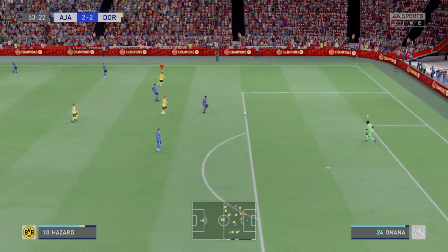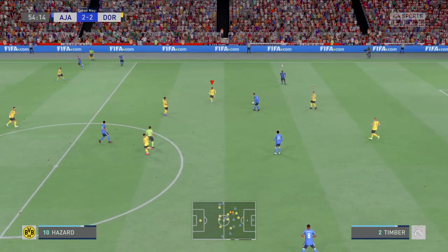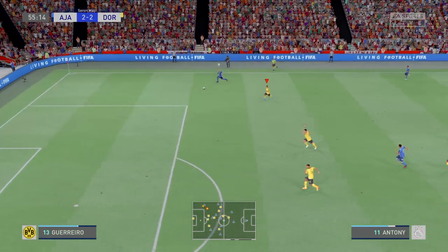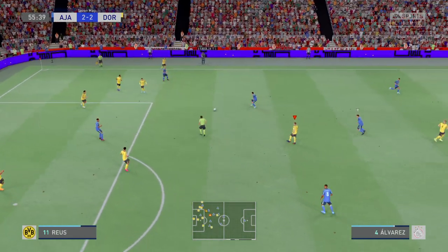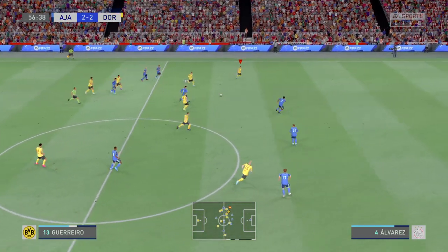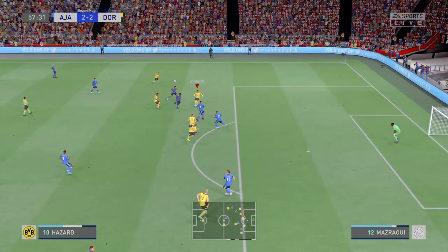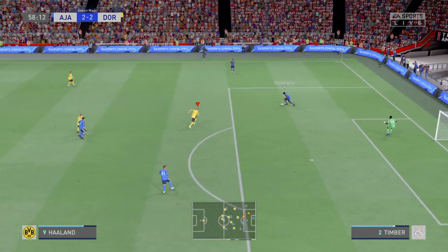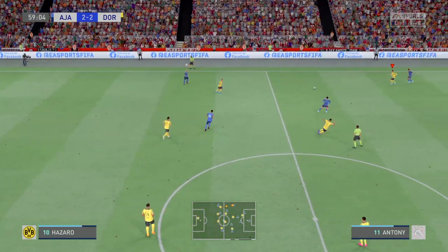Borussia Dortmund in a position of menace, but Ajax took care of the situation defensively. Edson Alvarez. A promising-looking ball, but it's gone out of play for the Dortmund throw-in. Haaland. Guerrero. Reus — and a goal kick given. Borussia Dortmund have come away with it.